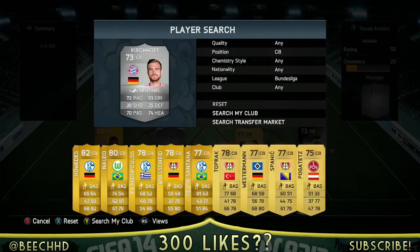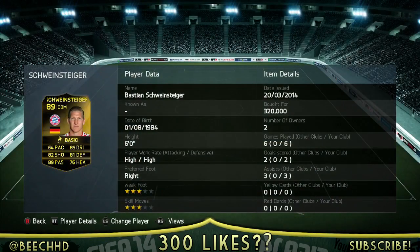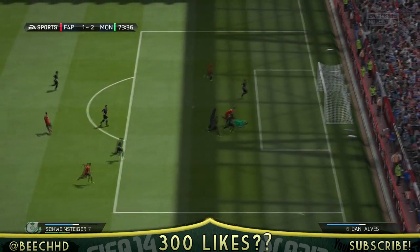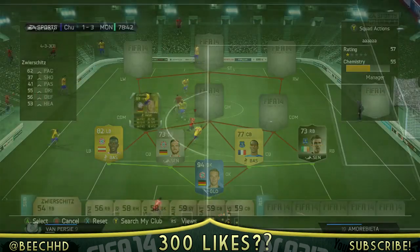The defensive mid first one is going to be the new Team of the Week inform Schweinstiger, 320,000 coins. He grabbed me one, maybe possibly two goals first game - fairly simple, bow him into the back of the net. He's really good, he's got some really good work rates and he's constantly attacking. I'd probably recommend trying him out at the moment to be honest with you.